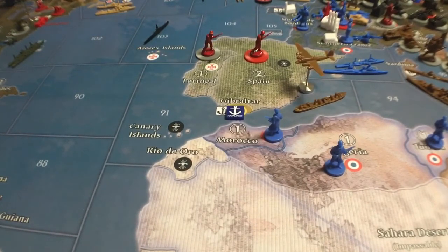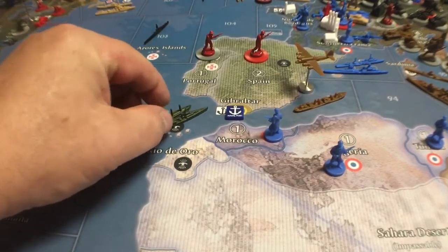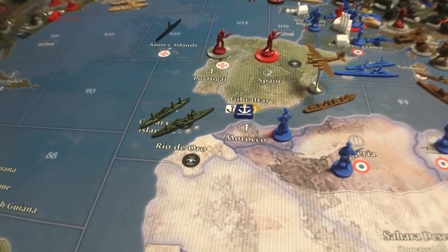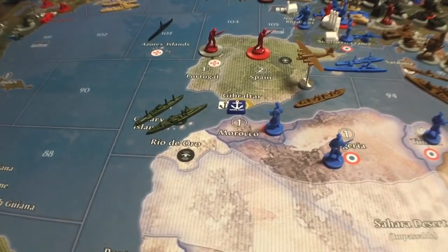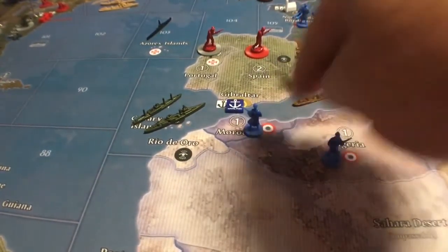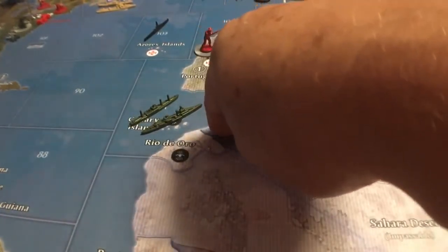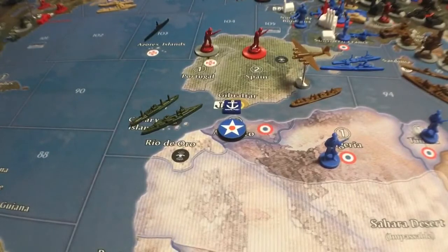You've effectively removed that naval base from the board — it's still there but damaged, so you can't use its benefits. You can still go three spaces from the naval base in Washington, but you can't do a transport shuttle anymore. The only way the Americans recover this is if they take Morocco — so that's another thing: don't take Morocco with the Axis, because the Americans could build a naval base there and Sea Zone 91 regains its power.